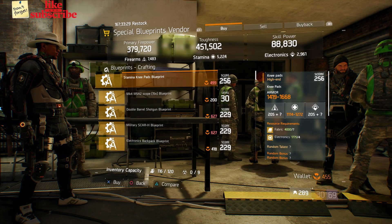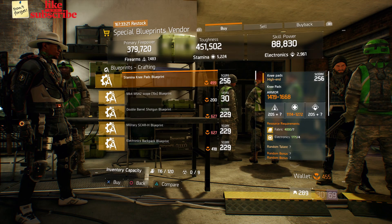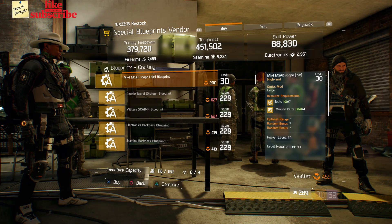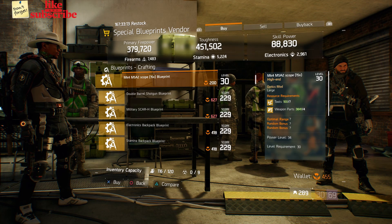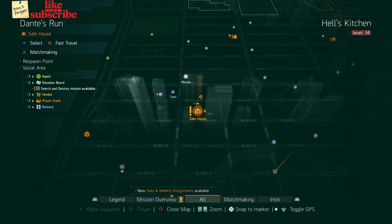Still at Camp Clinton, head over to the Special Blueprints vendor. Here we got a Stamina Knee Pad Blueprint with a gear score of 256, and an MK4 M5A2 Scope x15 Blueprint at power level 34.